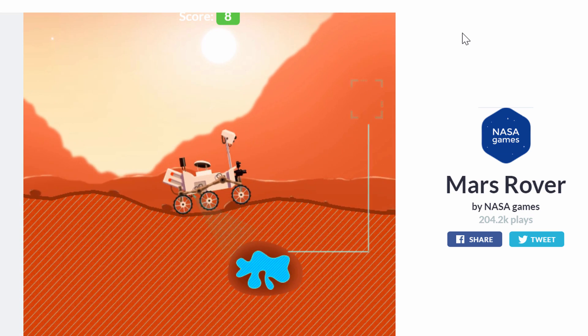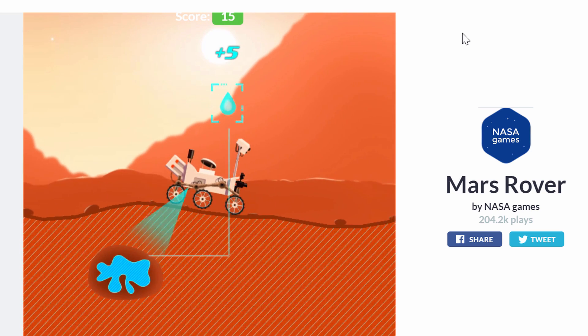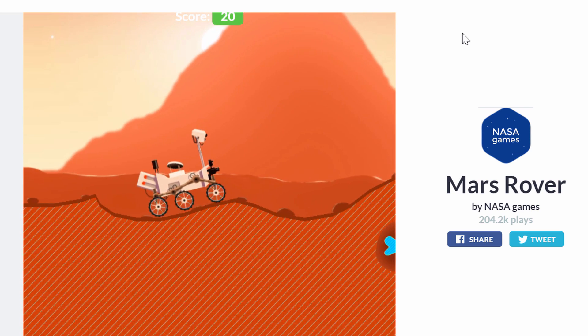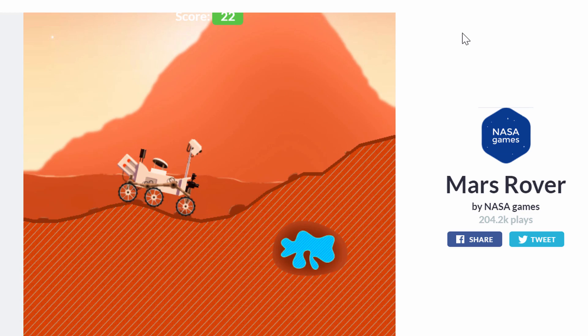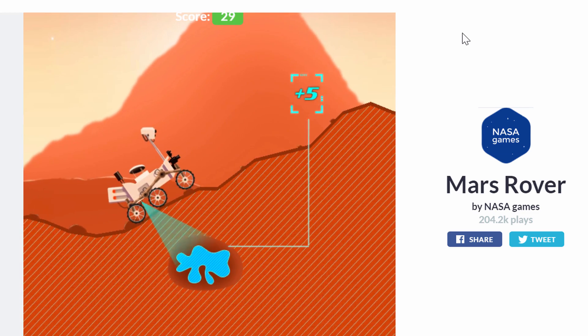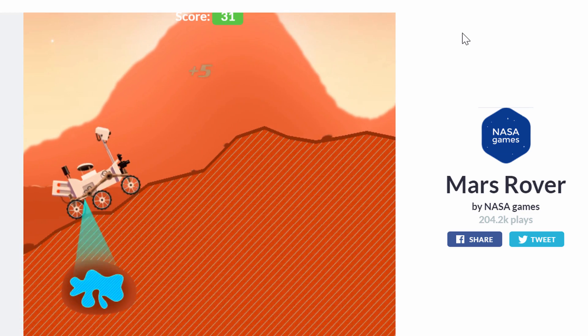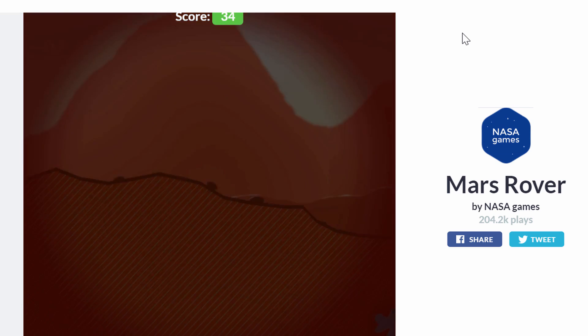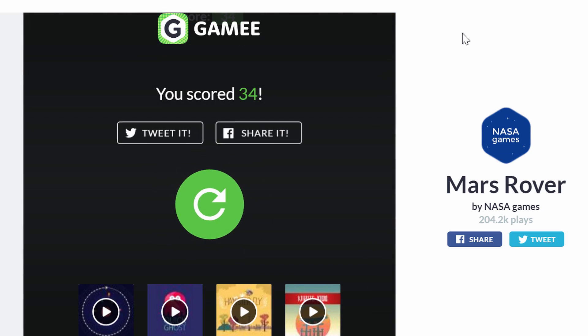Let's try to beat our old score. I've been kind of bumping into the same surface area here and breaking my wheel. In reality, the rovers need to be really, really careful on Mars because a simple mistake will actually destroy it. High score is 34 — I can do better.